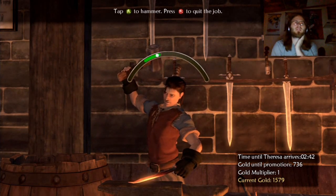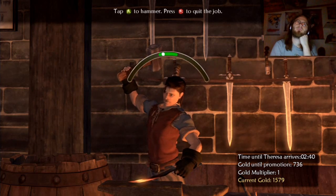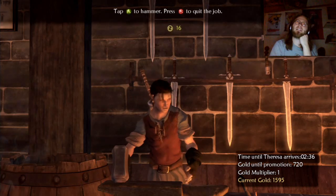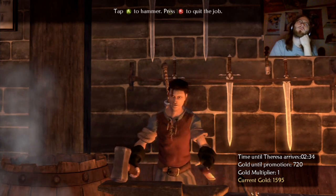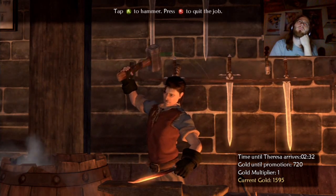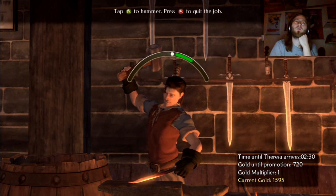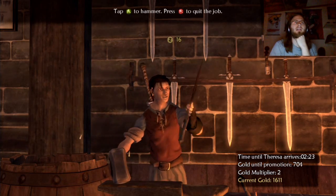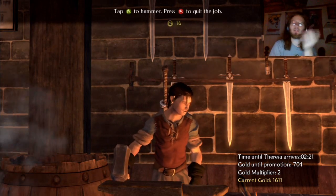We might do this for a while — maybe until Teresa shows up, hit the next promotion or something. Now we start with higher gold, which is good. With a multiplier times two we're going to make 32 gold. If you really need to make some money, get like a level five. There are different jobs — it's not just blacksmith.